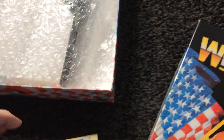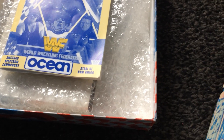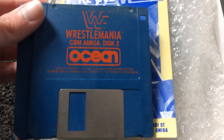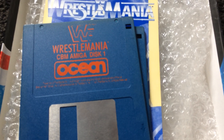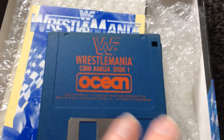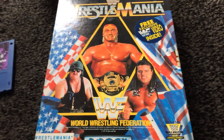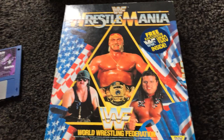In the box we have the manual, and we have two discs. That's WWF Wrestlemania, complete, in the box, and it still has the free video included. So that's all there is for this video — thanks for watching and I'll end the video there.